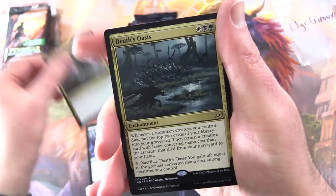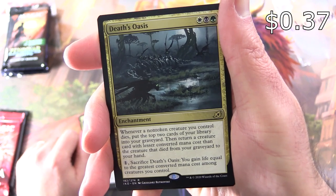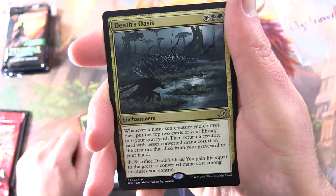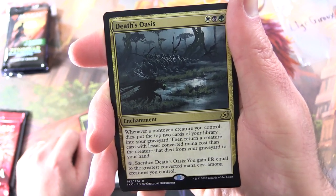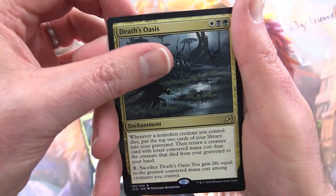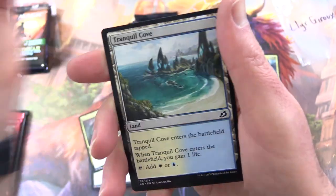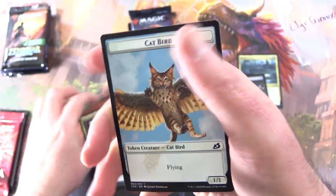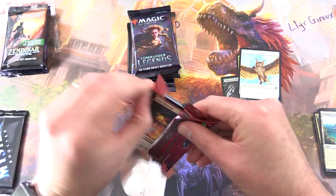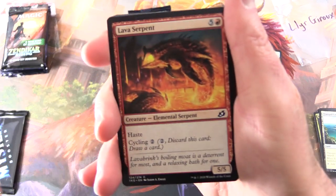Back for more, and the rare is Death's Oasis, Enchantment. Whenever a non-token creature you control dies, put the top two cards of your library into your graveyard, then return a creature card with lesser converted mana cost than the creature that died from your graveyard to your hand. For one, sacrifice it and you gain life equal to the greatest converted mana cost among creatures you control. And a Foil Chittering Harvester with a Tranquil Cove and Catbird token — got to be one of the best tokens in recent memory. If you can think of a better one, leave a note in the comments.